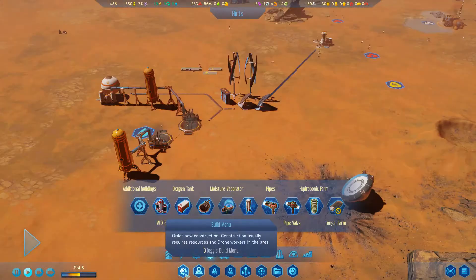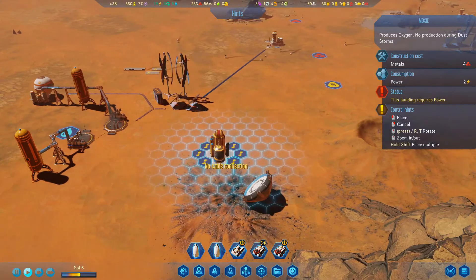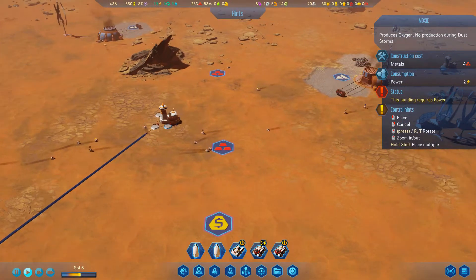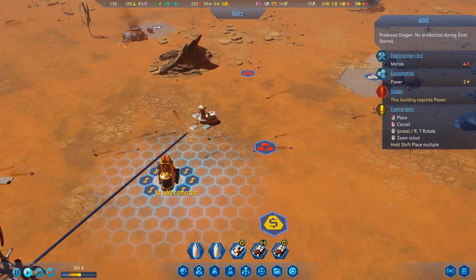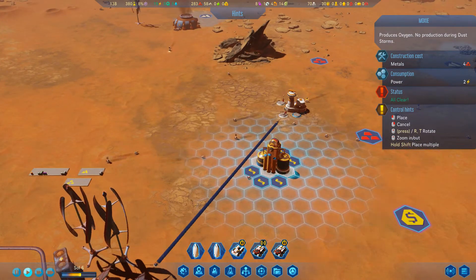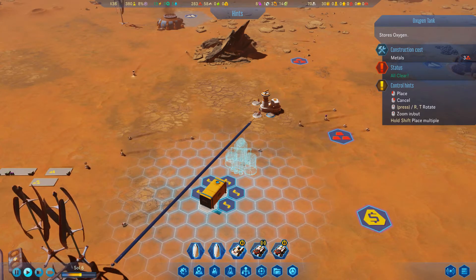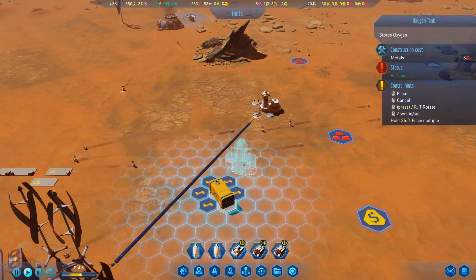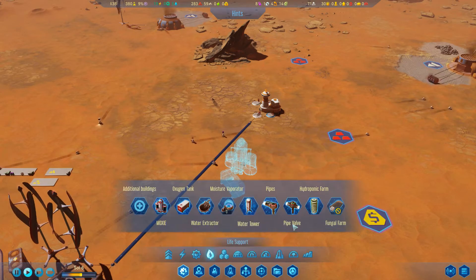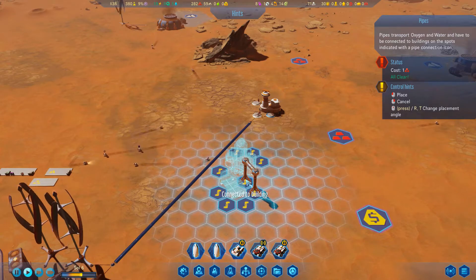Let's get some oxygen going. I need to get a MOXIE, and I should put it close to where I want my dome - probably over here near deposits that will need people to work them. I'll build the MOXIE over here where we have power cables, and set up an oxygen tank right next to it.